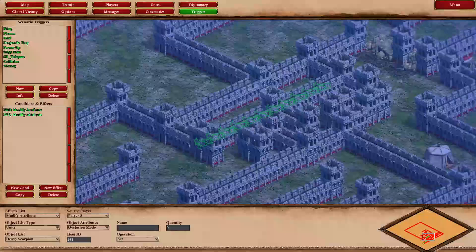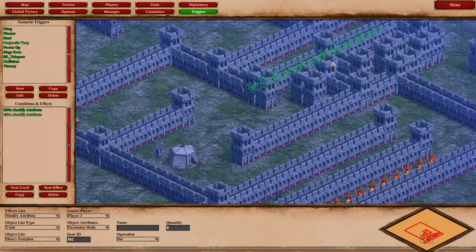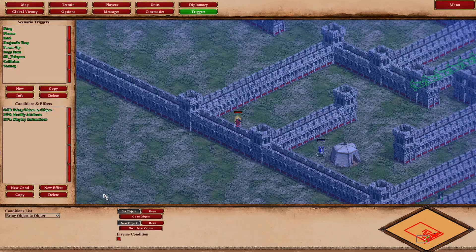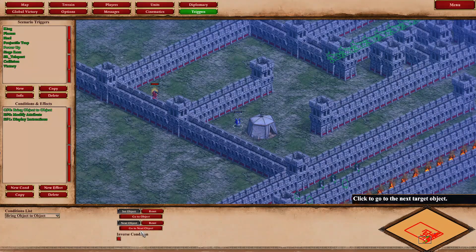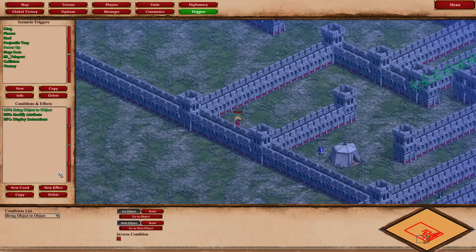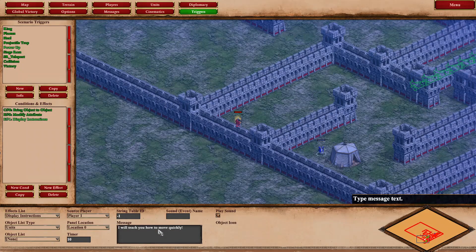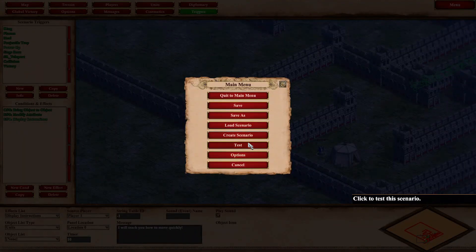When my king tried to cross the trap he was too slow and died. We add a power-up trigger: add a condition, set object to king, set the next object to the monk here. If I bring the king to that unit, it modifies the king's attributes — specifically movement speed, adding two — making the king much faster. We also display instructions for the role-playing element: the monk taught the king to move quickly.